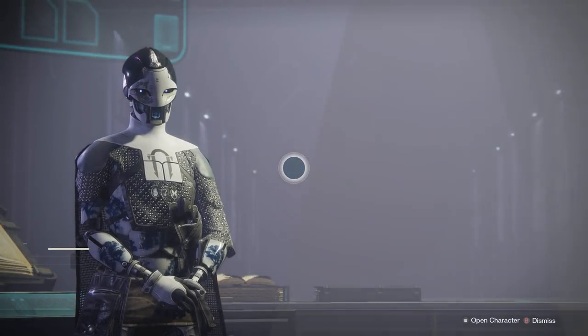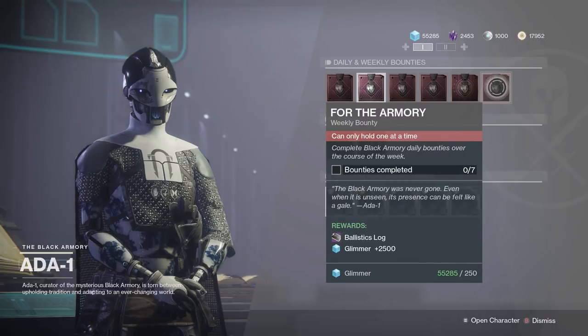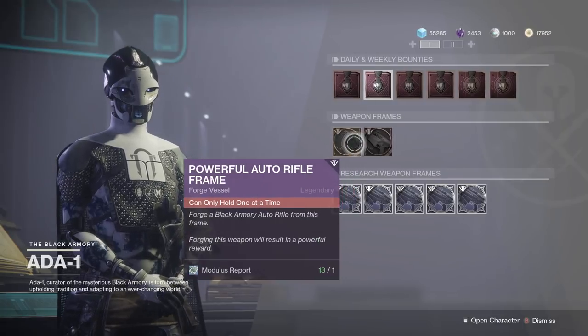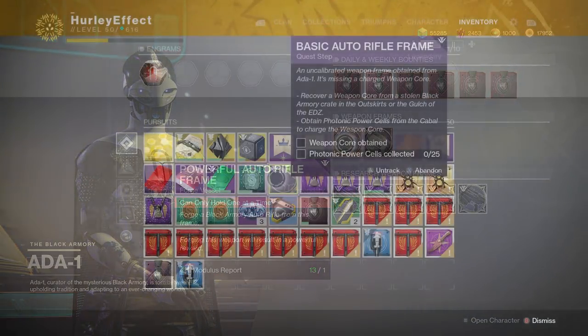Hi everyone, showing you a quick and easy way to complete your basic auto rifle frame. After you complete the machine gun mission initially, you will gain access to Ada's bounties. You'll need to complete the Forging the Future bounty or the For the Armory bounty, which will give you a ballistics log, and then you can purchase the powerful auto rifle frame.